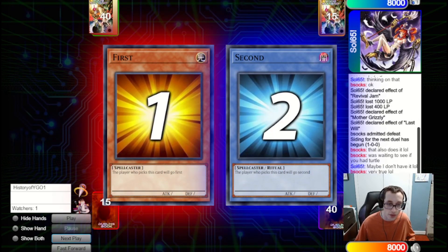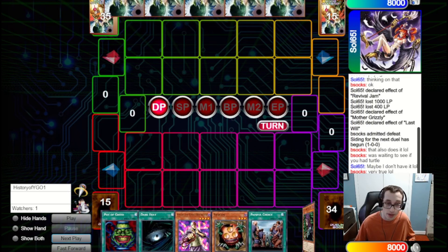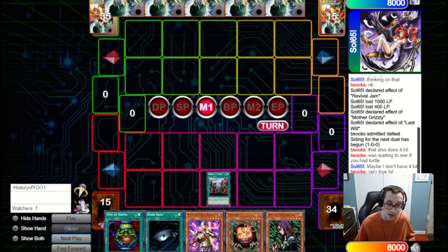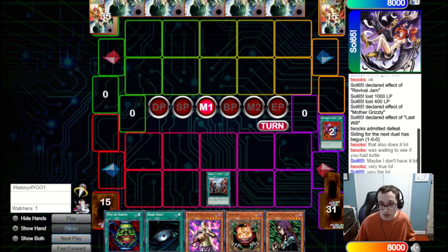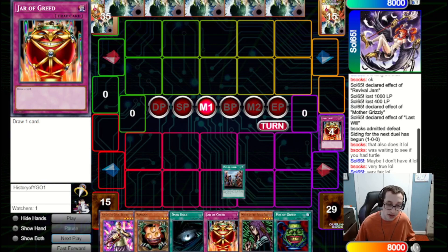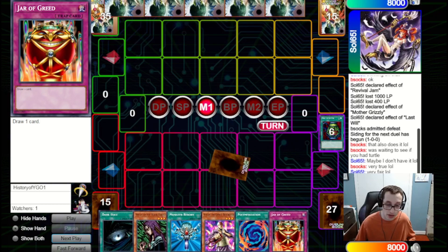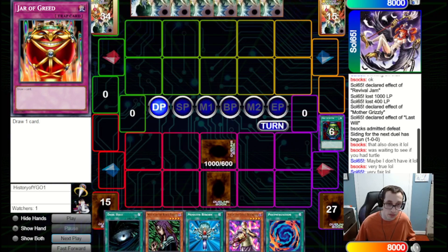We're going first in game two, as we lost game one, and this is a great opening hand. We start with Painful Choice just to get the hand rips out of our deck — maybe we should have fired Pot of Greed first, but this also does deck thinning. They give us a Jar of Greed, which makes sense. We fire Pot of Greed now that our deck is thinned a bit, then set a Sangan and a Jar of Greed and pass.